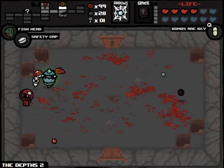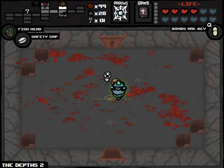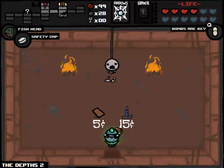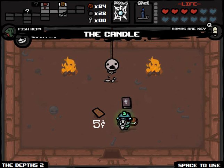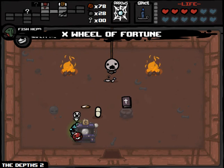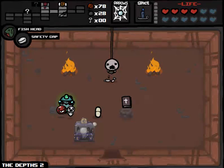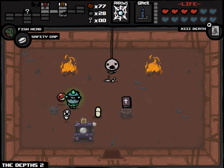We got the Candle. We have enough from Book of Revelations already, considering we also have the Miter. We'll play this too. Considering we also have the Miter — I don't feel too bad about this. I'm going to stick with this Bombs or Key Pill. We'll abandon this Death card if we have to. The Candle is going to give us extra damage.